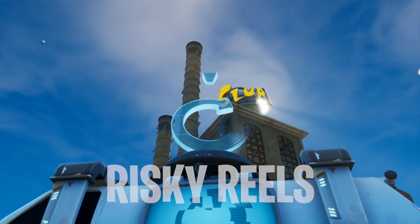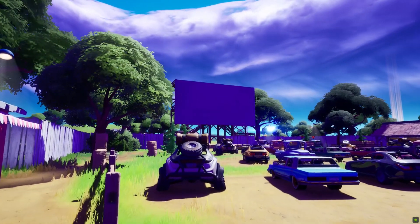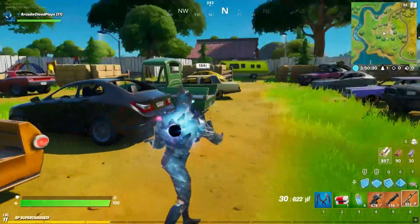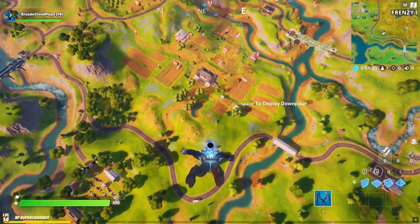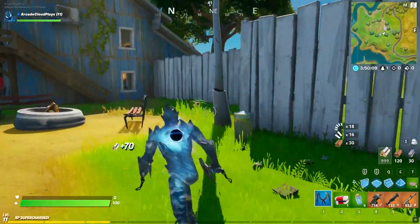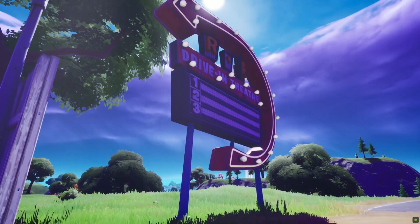Number 1: Risky Reels. We really love the design of many of the new locations Epic put into this new chapter of Fortnite, but it's hard to argue that any of them are better than an actual drive-in movie theater. Although drive-in movies might be dying, it's still an American pastime, and it's great to see Epic paying tribute to that idea. This is a list about unmarked locations with great loot, and boy does this place deliver. Risky Reels is located just west of Frenzy Farm and north of Central Island. Most players will likely drop toward Frenzy Farm or Central Island first, giving you a great opportunity to take advantage of its many loot chests. Risky Reels is in a great central location with plenty of chests and a really cool design, so it's kind of difficult not to give it our number one spot.